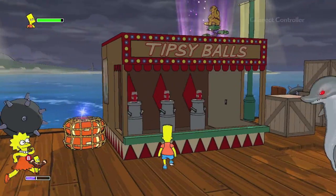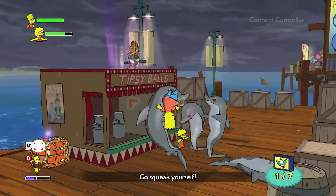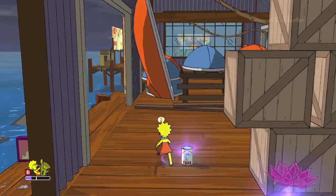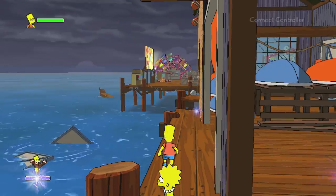Then switch to Bart and use his slingshot to break open the carnival game right here, and you can grab the first of his collectibles. Once you get the warehouse open, switch over to Lisa and grab her collectibles. There is also a Bart collectible around back.